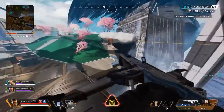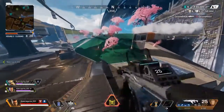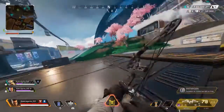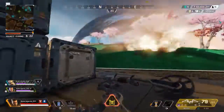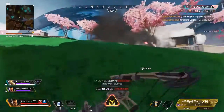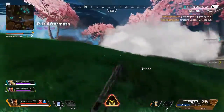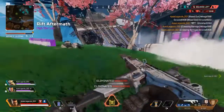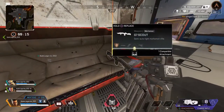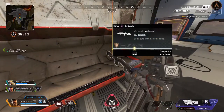Bangalore is perhaps the best all-rounder and a great early choice for new players. On the offensive side, you have her ultimate Rolling Thunder, which peppers the ground with timed explosives. Plus, Bangalore calls out handy tips about the weapons and ammo you find around the maps, that both you and your team can hear and learn from — things like 'G7 scout here, handles like an AR, good midrange.'